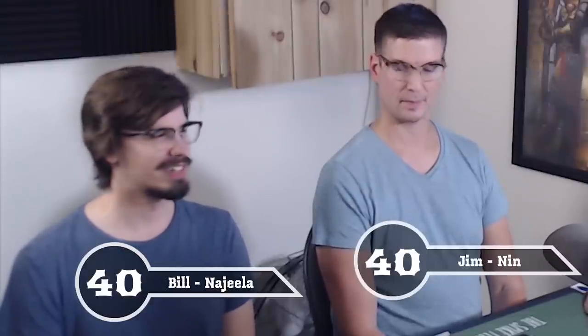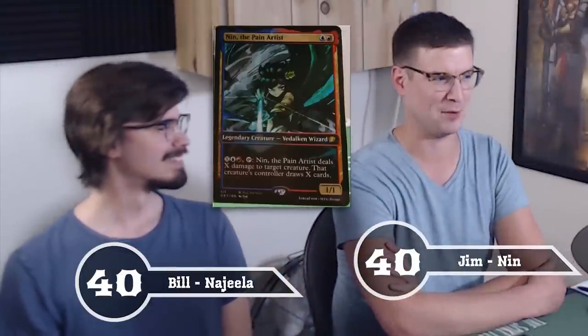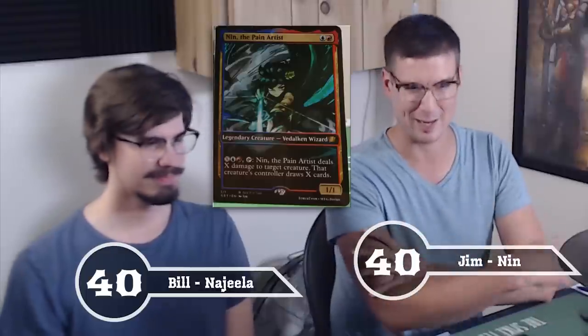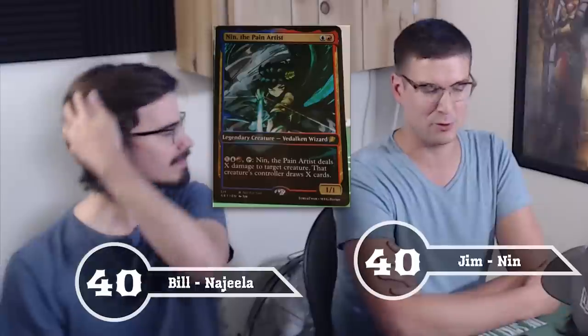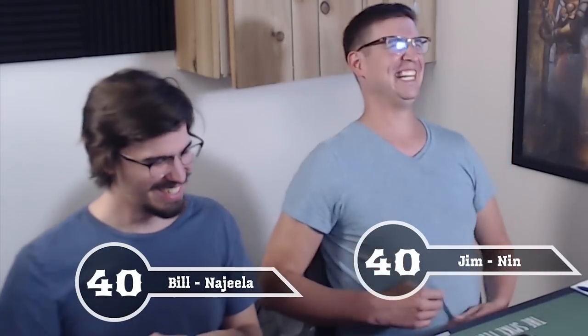Mine's Ganondorf. I'm going to be playing my Najeela Flash Hulk deck, which I'm sure everyone is sick of at this point, but I have this really cool warrior token — it's Little Mac beating up Ryu, and I'm going to hopefully punch these guys like Little Mac. And I'm playing Name of the Pain Artist. This is Sans's Paradox Engine for obvious reasons. Mine is actually Dark Pit. Anthony asked us, do you guys play Smash? A lot of us do. Elliot's main is Ganondorf, Bill's main is Little Mac, and mine is Dark Pit.